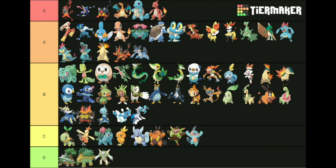Incineroar, Greninja, Litten, Charizard, Squirtle, and Charmeleon are in S tier. You've heard me talk about how much I love all those before, so I'm not going to explain myself again. Blaziken is close to S tier, but it only gets A tier. It was my starter in Alpha Sapphire, which is something you guys probably don't know. That's this tier list — see you on the next one.